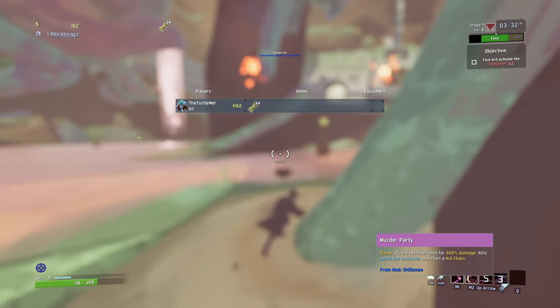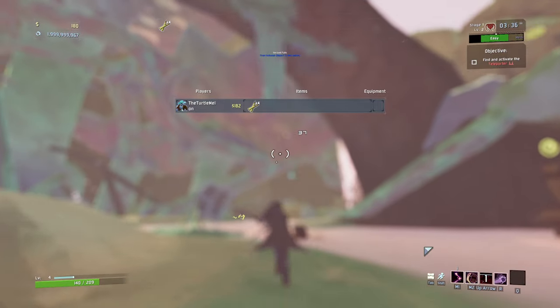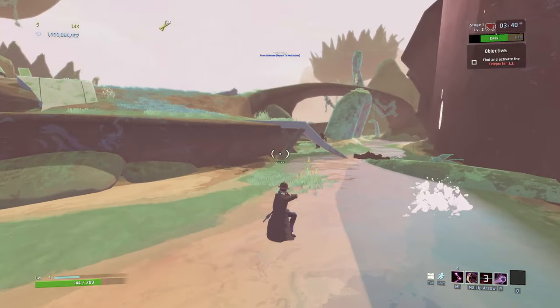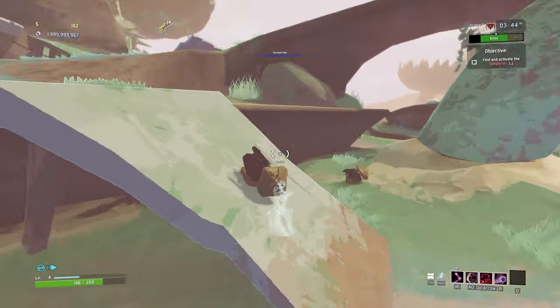Murder Party fires a revolver shot for 610 damage — kills reset the cooldown and start a kill chain. I'm not exactly sure what a kill chain is. It doesn't tell me, so I don't know what a kill chain is. I've not done a great job this stage in terms of being speedy.